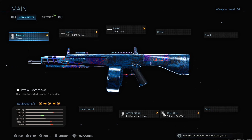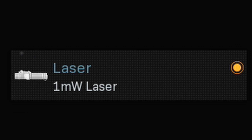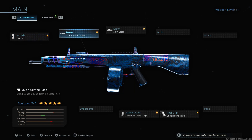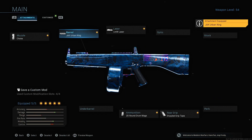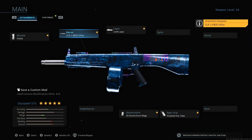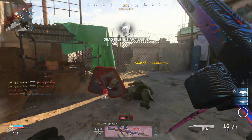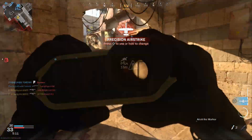My go-to class that works great in both multiplayer and Warzone is as follows: the choke for a tighter spread, the one milliwatt laser, the 20-round drum mag, the stippled grip tape, and then either of the three barrels will work. I find myself using the Torrent barrel the most for better range and a tighter pellet spread, but I've also opted for the Urban King barrel at times so I can get around the map faster and get up in people's faces.